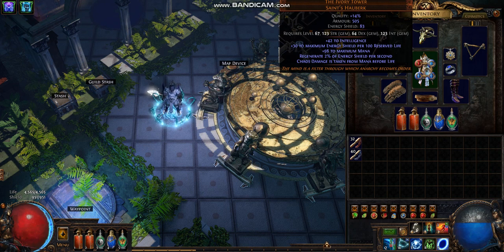The chest plate, the Ivory Tower — it's not really needed. I only used it because it looks nice and I just do not like chaos damage.